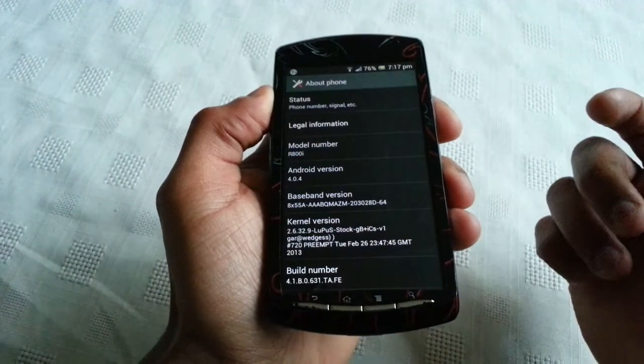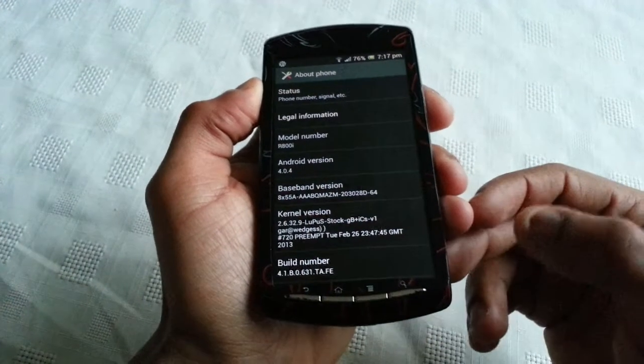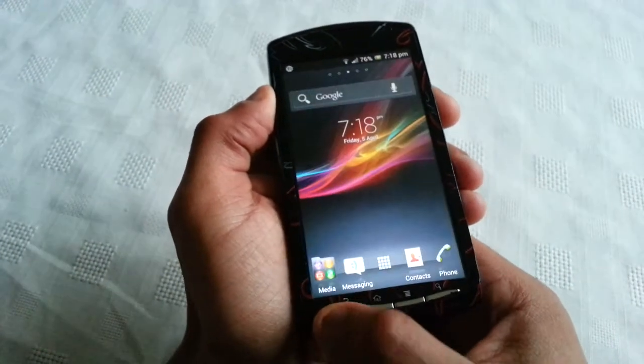So this is Chuan Sisters ROM. It's Android version 4.0.4 Ice Cream Sandwich. I would say this is the best ROM for gaming and it's very stable. So I'm just going to show you all some gameplay.